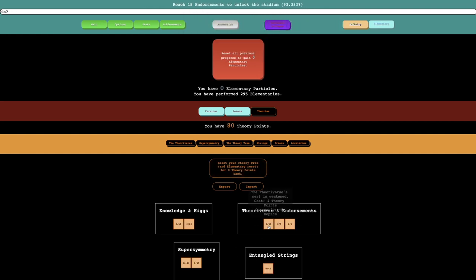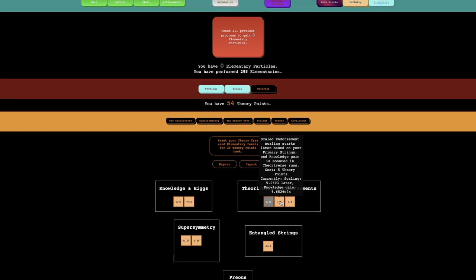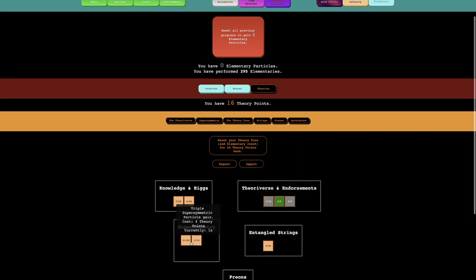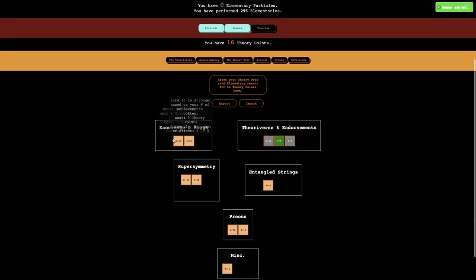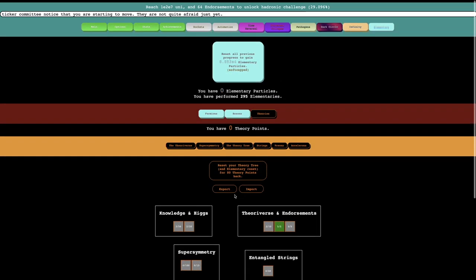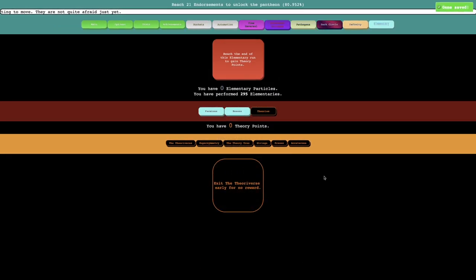I should probably get two of these, get this, and I can even get this a couple more times — I should actually just max it. I don't really need super symmetric particles. I'm probably just wanting to get some that will just help the runs a little bit. Maybe I should get this, and then I'll enter the theoryverse just to see if I can get to 64 theory points, because that would be huge.